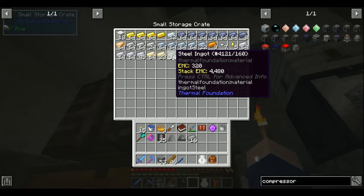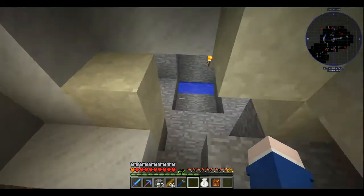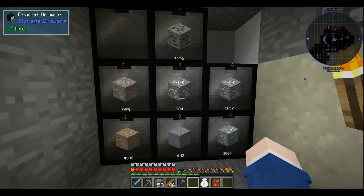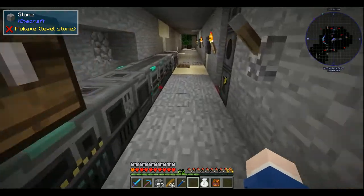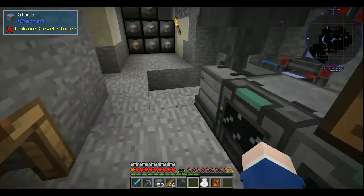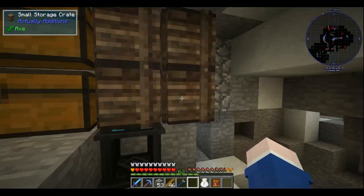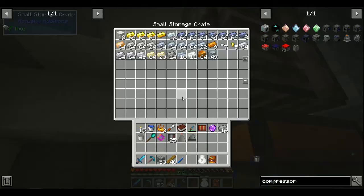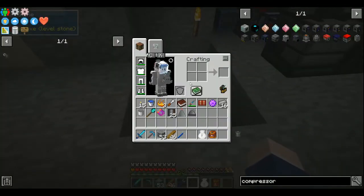Steel is going to be hard to get now. Well, not hard to get, just time consuming. I've got a bunch of coal and a bunch of iron. If I ever run low on those resources, I can make more. If I need to, I can always redo my digital miner setup.